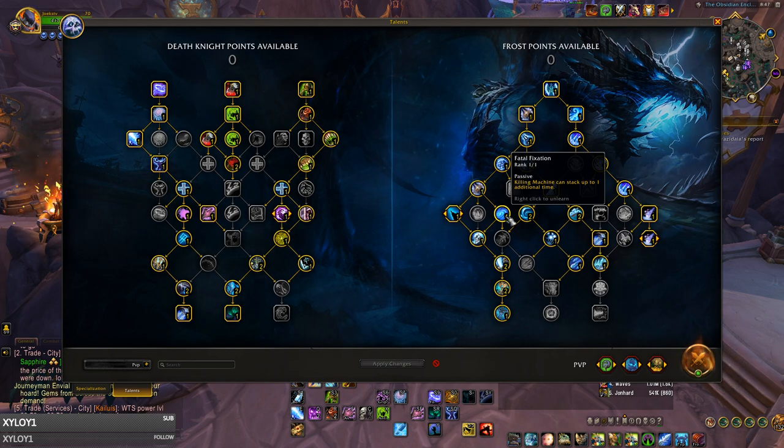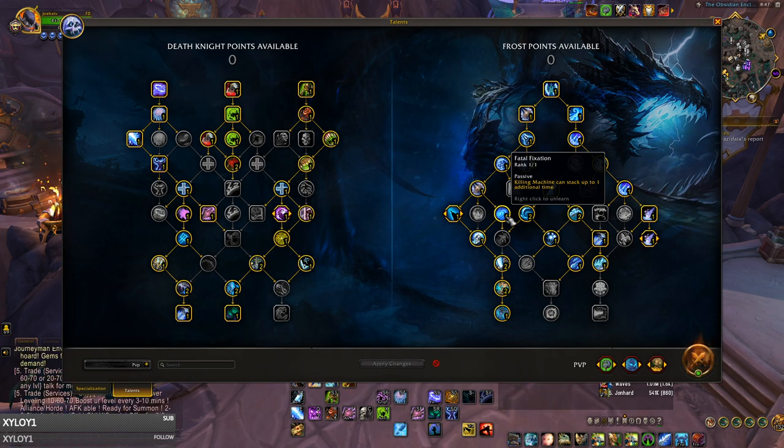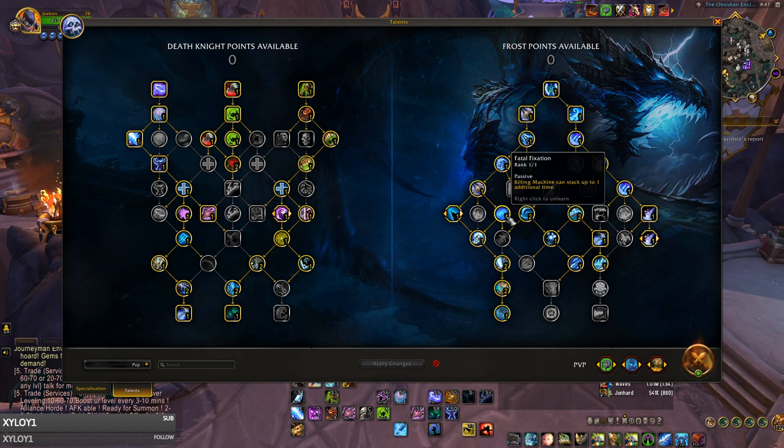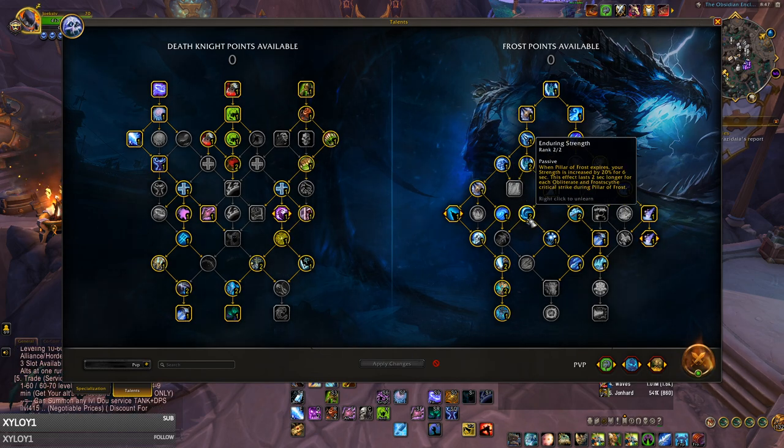This talent is extremely good in PvE though, as frost DKs often stack crit, which can cause major overlapping of Killing Machine procs. It's still nice to have, as when Pillar is ending, you can stack up two Killing Machine procs right before it ends for continuous burst even after Pillar fades, as you still have Everlasting Strength.